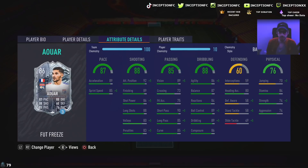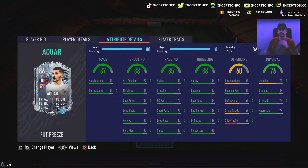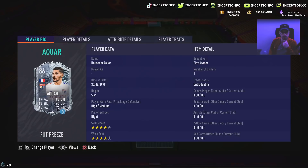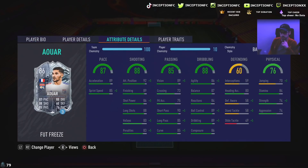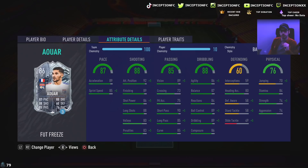Base card stats for passing look great as well — don't necessarily need to improve that. The dribbling is going to be interesting to try out because he is a 5'9 player. I mostly see this card being used in the CAM position because of his stamina, his work rates, and all that. If they gave him a little bit of defensive stats, he would have made a really good center mid on that high medium work rate. But it definitely looks like you'd mostly have to use him in the attacking areas.